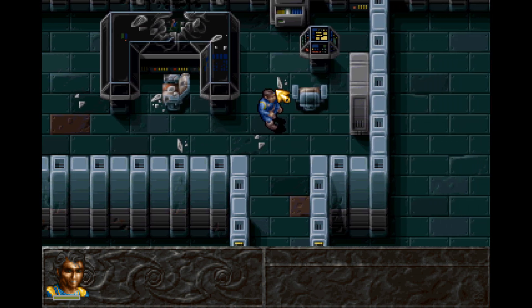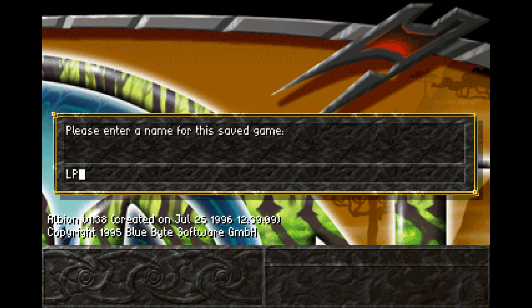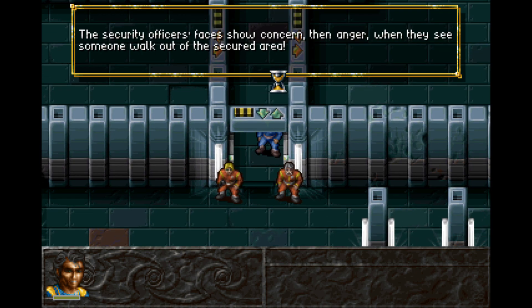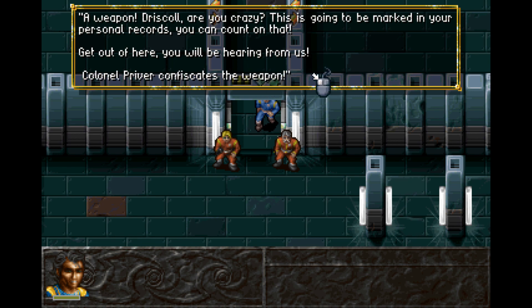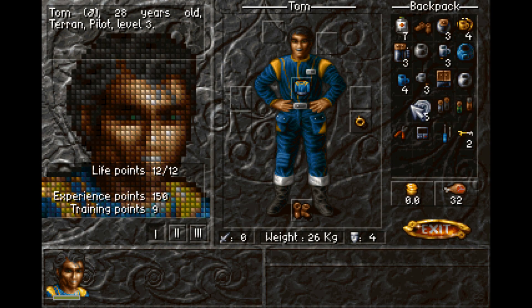Weapons are strictly forbidden on board, so that probably means something bad might happen if I leave with this. Let's see what happens. The security officers' faces show concern, then anger when they see someone walk out of the secured area. Stay right there, Driscoll. How did you get into that blocked off area? Don't move — we're going to search you. Colonel Priver searches Tom. A weapon. Driscoll, are you crazy? This is going to be marked in your personal records. Get out of here. Colonel Priver confiscates the weapon. Not my weapon — and my ammo. That's terrible.